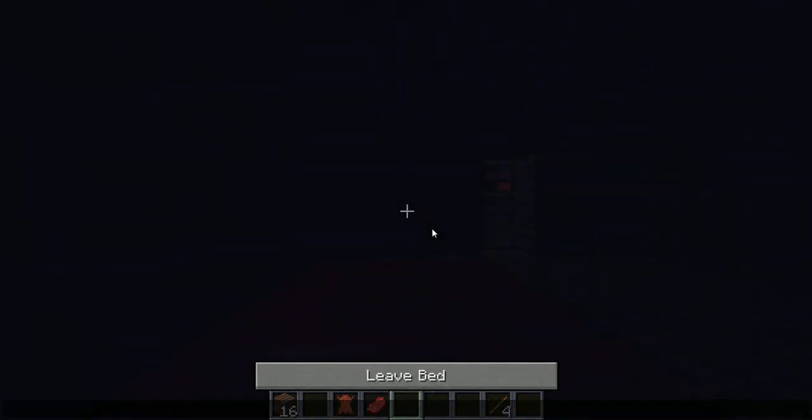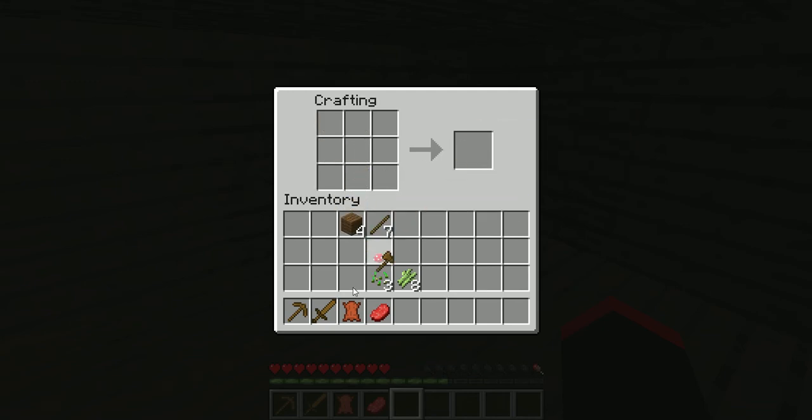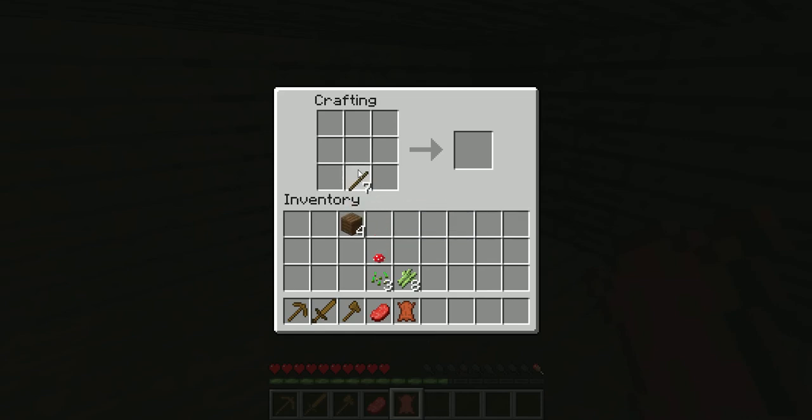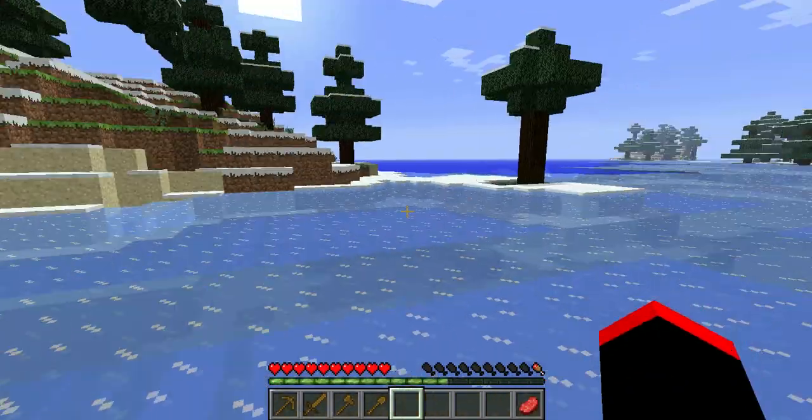Alright, let's go to sleep. Oh, I already have some sticks. There's a wooden pickaxe. Now let's make a sword, then let's make some more sticks. Now let's make an axe, then how about a spade — shovel, whatever. And I'm going hungry. I don't need a potato right now. Let's go mine some stuff.